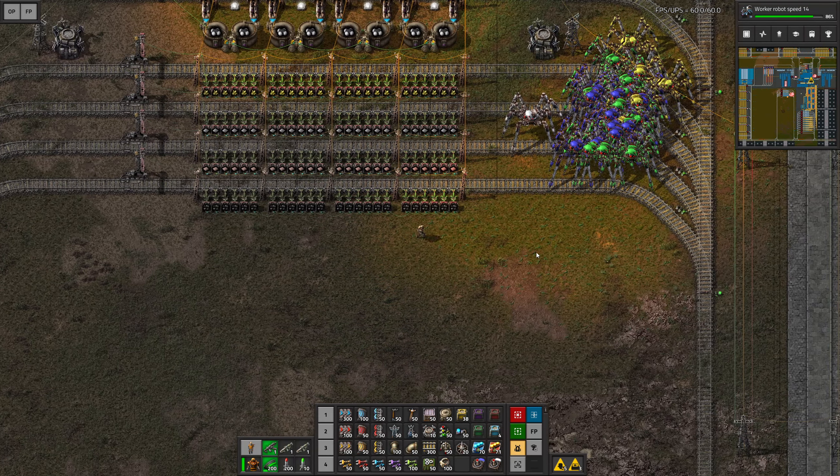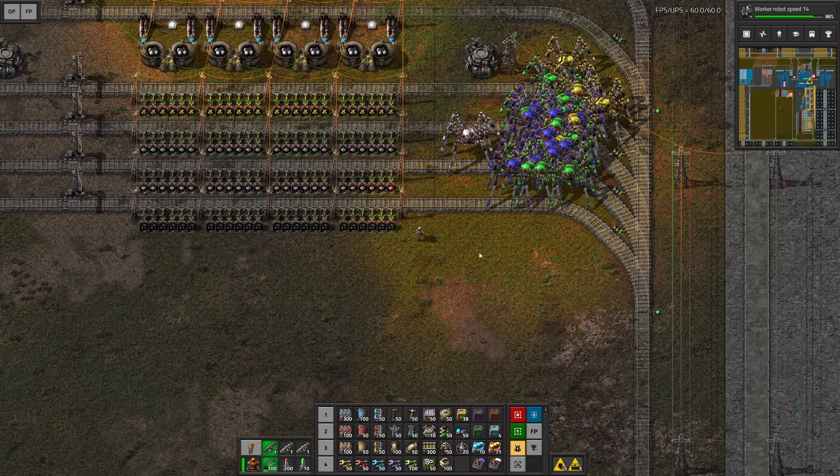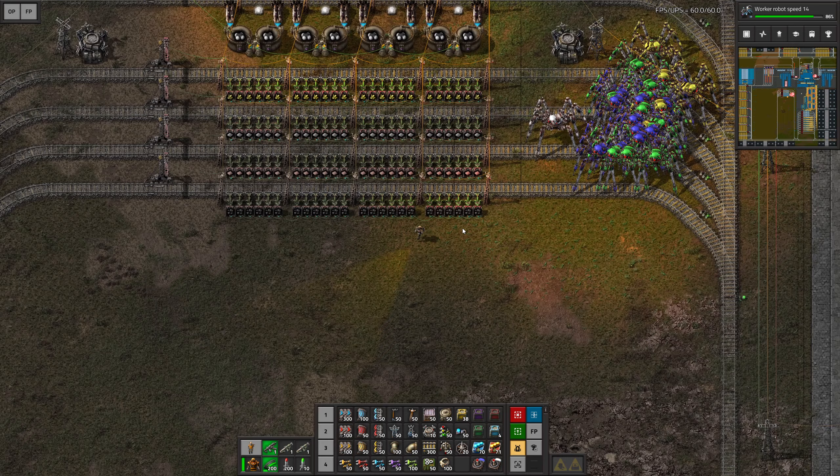Hello everyone, my name is Nathan, and today it's time for another episode of Factorio here in our step-by-step megabase series. In the previous episode we prepared this new station that is going to be responsible to craft the speed and productivity modules, and we prepared everything necessary to attempt this with robots.